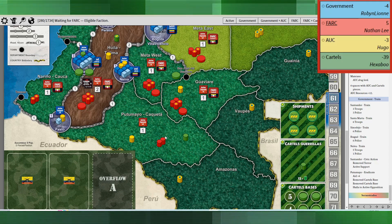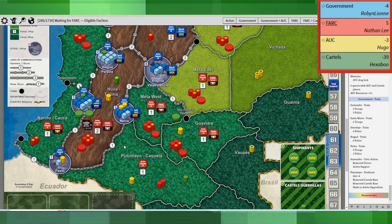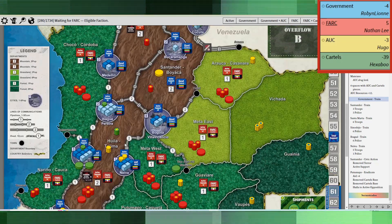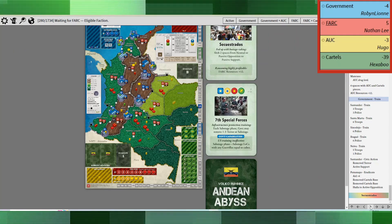The government did a full train in Putamayo, did an eradicate, got some aid, and removed a couple of cartel bases. Although it did flip Huila back to active opposition, which I'm sure the cartels player was very pleased to see.